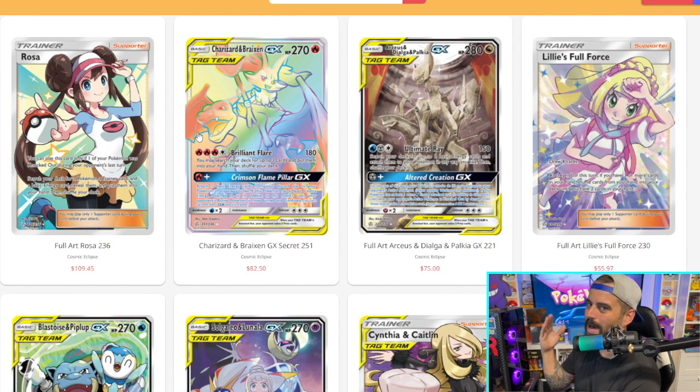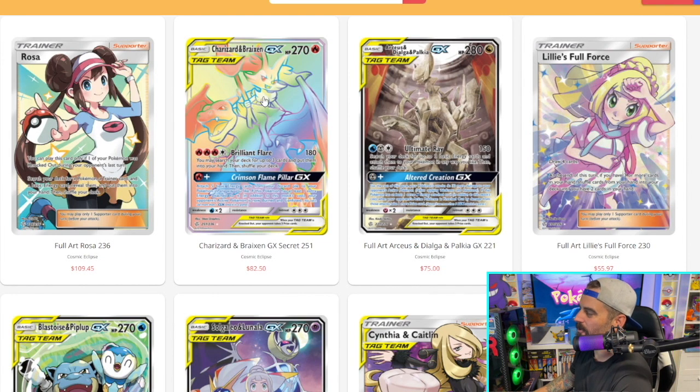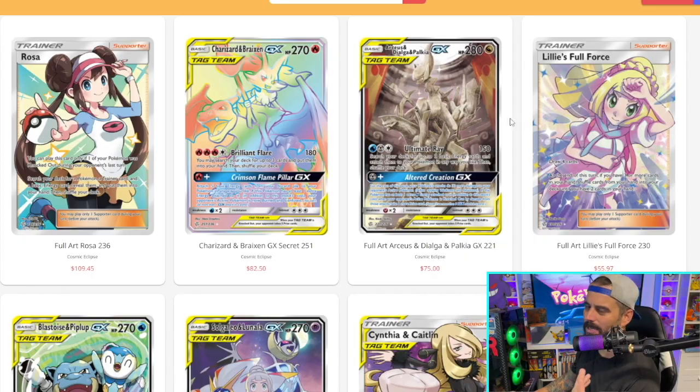You also have the Braixen and Charizard tag team card — this was a very sought-after card. I've never pulled it myself, unfortunately, but there is still time because we're still going to be opening up more Cosmic Eclipse on the channel.